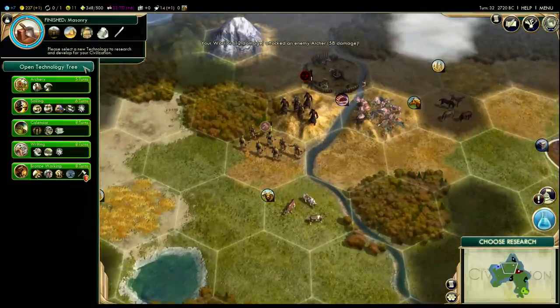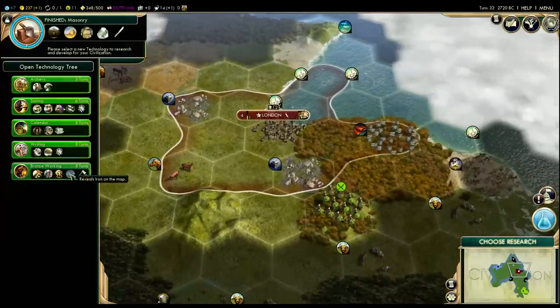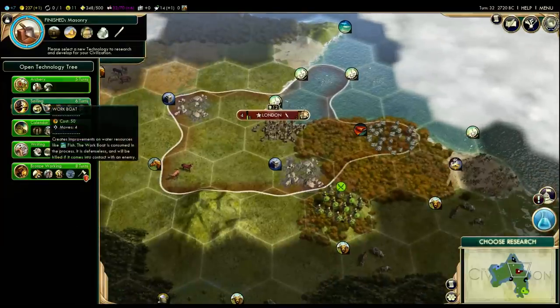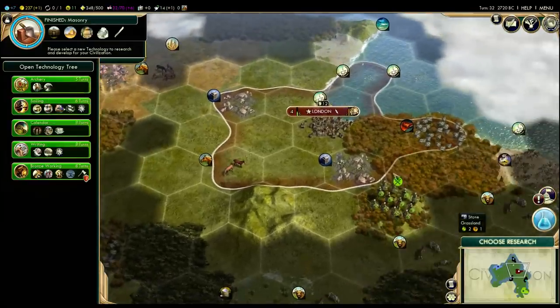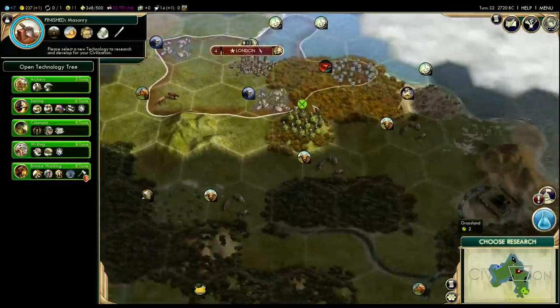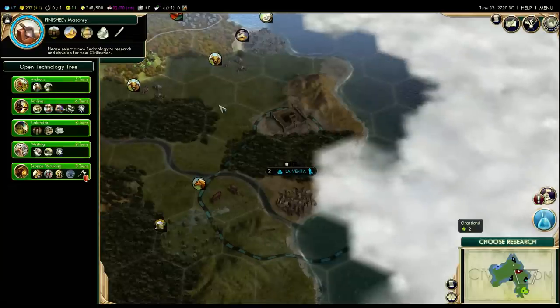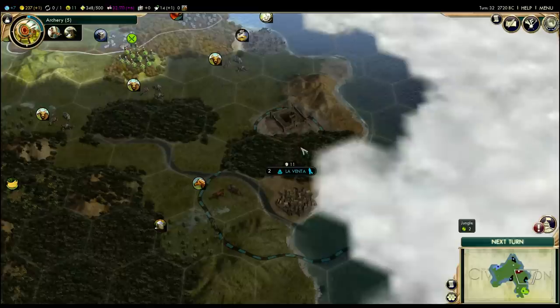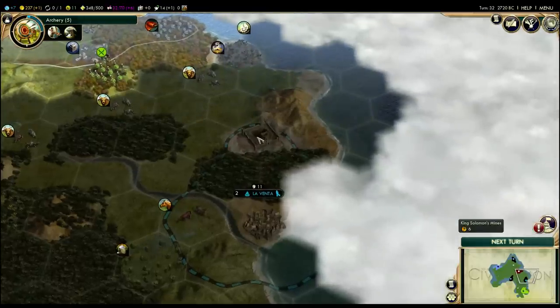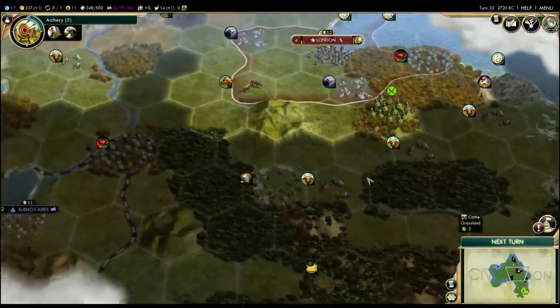We could choose more research right now, and there are a few great options. I could take bronze working to see if there's any iron nearby — that's pretty valuable. I could take sailing and finally start to improve these pearls. I could research archery so I could build an archer, but I got an archer for free. Although Brazil is over here with a spearman, it's probably a good idea to grab archery just so I can build one archer in case something weird happens. Levent over here has grabbed King Solomon's Mine, so we won't be able to take that for ourselves, but that's okay.